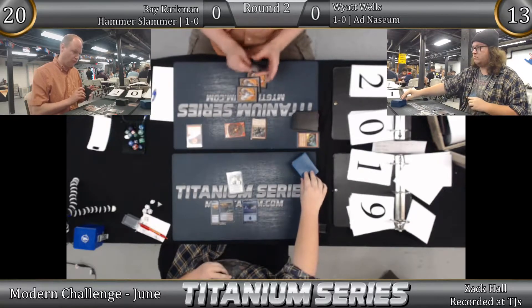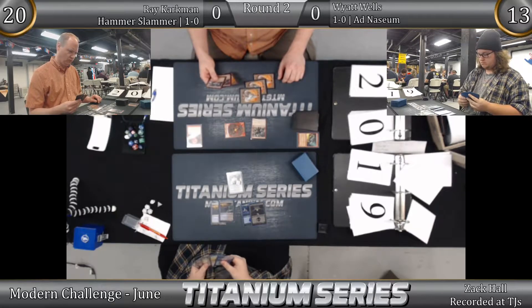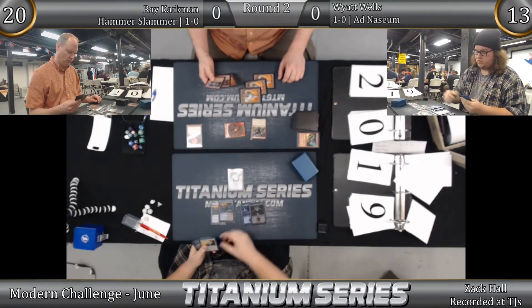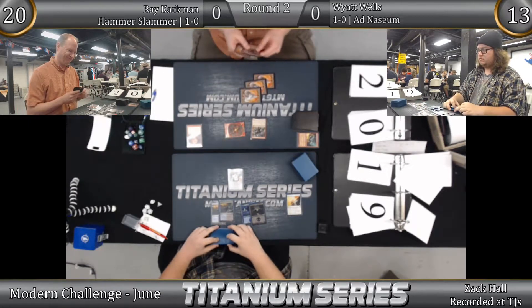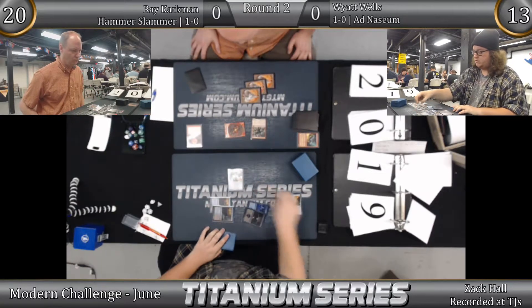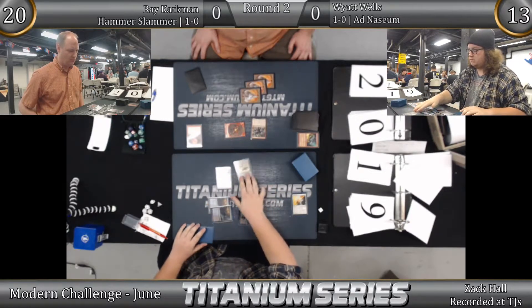Rabblemaster comes out and hits for one. Wyatt has access to his combo right now — let's see if he has the pieces. Yep: Angel's Grace into Ad Nauseam. Nice.